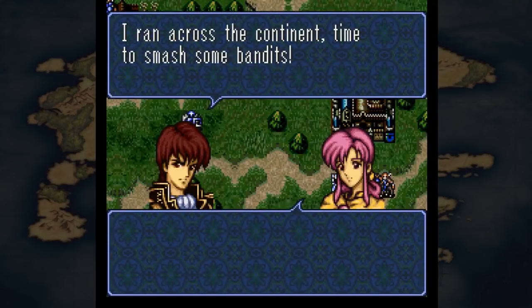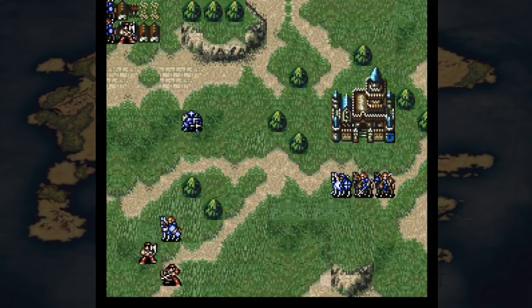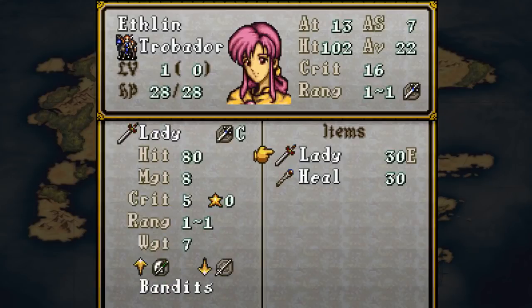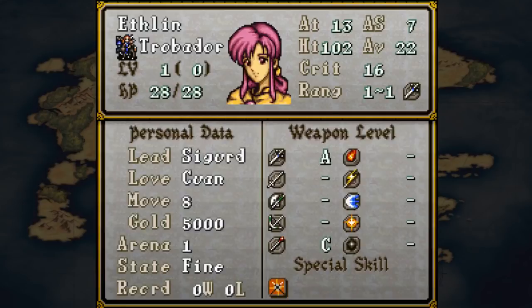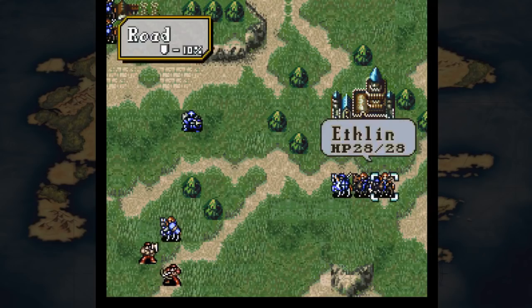Ladies and gentlemen, Quan and Ethlin! The Lady Sword is used by women and is effective against banditry. All characters can now perform critical hits, but the crit formula is modified depending on whether you have the crit skill. If you have it, the chance is skill plus the standard formula. If you don't, it's half your skill instead.